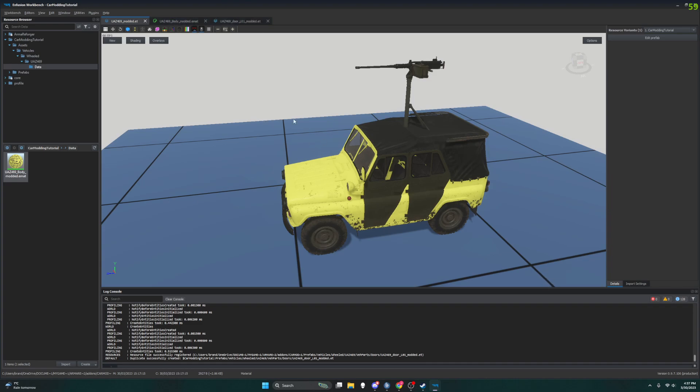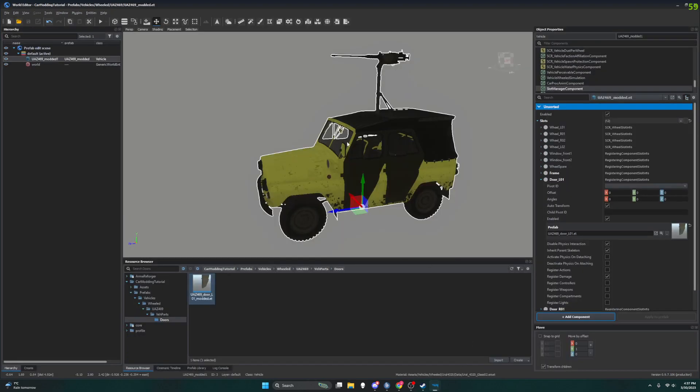I want to show you that this will update as we're editing things. Our Enfusion Workbench little model thing will update as we are editing things in our World Editor. So what I'm going to do before I edit the prefab for this door is change this prefab slot.